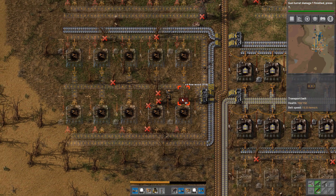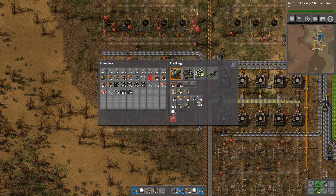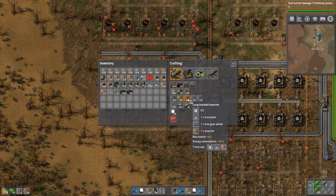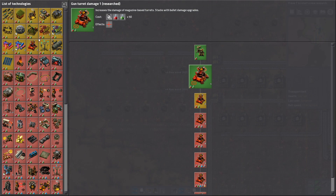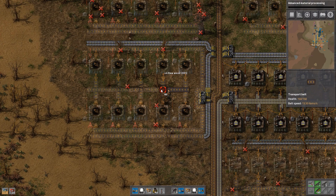This is one of those arrays that can end in a dead end. We already have eight left, and we can make 20 long-handed inserters, which is what we're going to need. We have so much stuff to cut down — I'm going to do this while I'm doing something else, but first let's research advanced material processing.